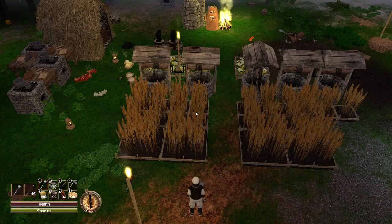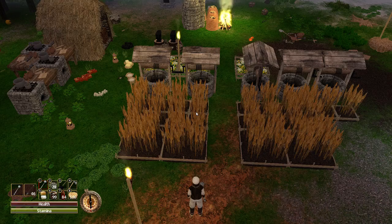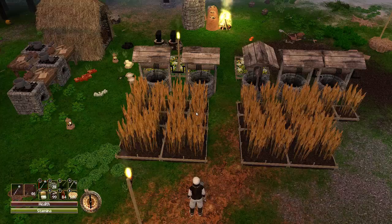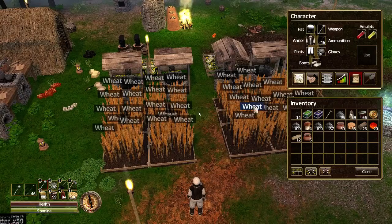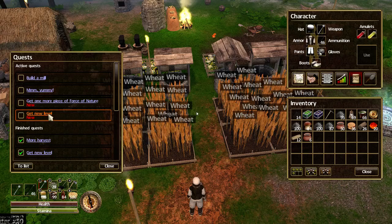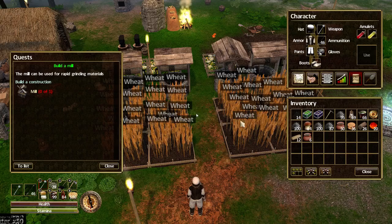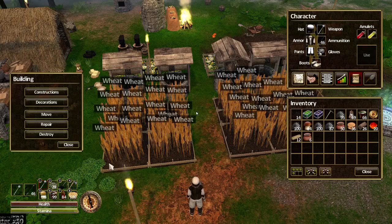Hello and welcome to episode 71 of my Force of Nature tutorial let's play series. This episode will be on building a mill. Let's remind you why I'm doing this — if we go into my inventory and quests, you'll see that to get to the next level I now need to build a mill. It's used for rapid grinding of materials, hence why I've grown a load of wheat.